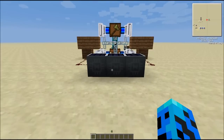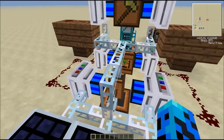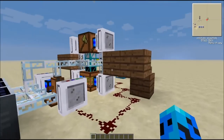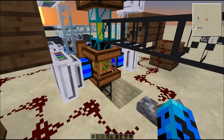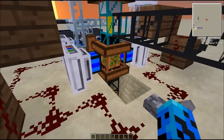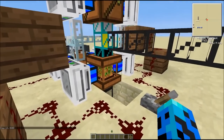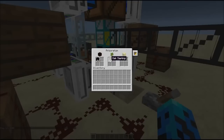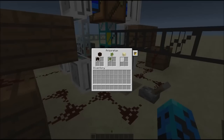Hey guys, today we're going to be doing farms. I've got basically what you need for an automatic tree farm - this is called an arboretum, spelled a-r-b-o-r-e-t-u-m. This is in the forestry mod. Basically what it does is it uses hummus and whatever type of sapling you want, including rubber saplings, and it will plant them in an area around it.